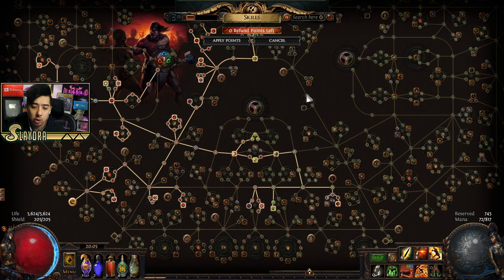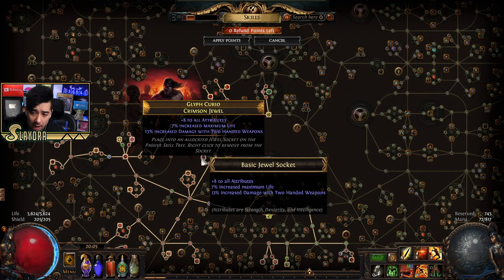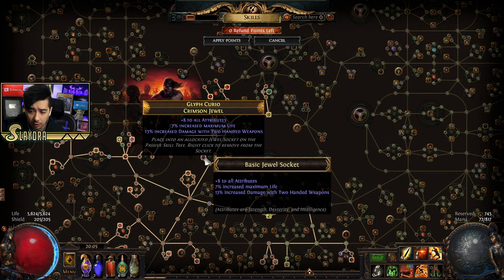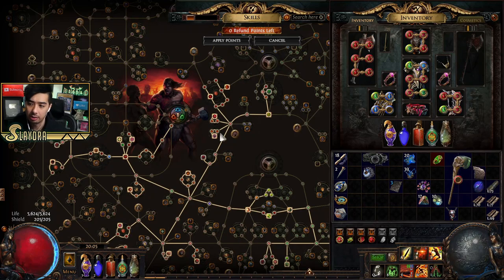I haven't made too many major changes to the build — just added a few different jewels. What I'm prioritizing is getting all-attribute bonuses and increased maximum life. If I can get something that benefits my class — like extra damage with two-handed weapons — that's great. But I'm mainly looking for all attributes, as I needed more intelligence and dexterity to meet gear requirements.